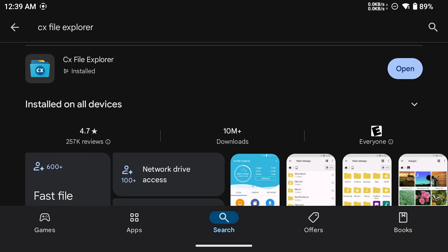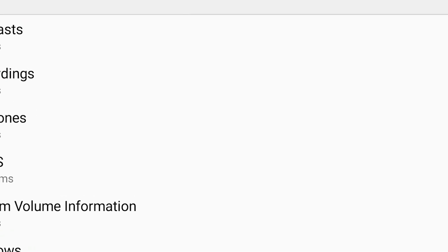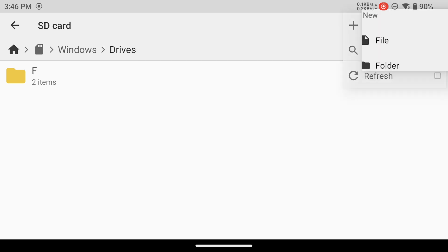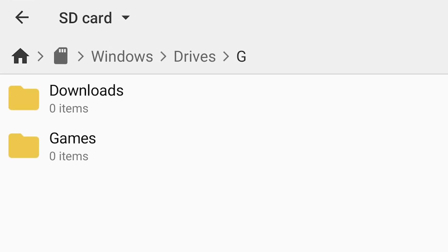Step number 1: install CX File Explorer. Other file explorers should work too, but CX lets us see our complete folder path, and we'll need that in a later step. So inside our File Explorer app, let's go to SD card and make a new folder called Windows. To make a folder, tap the three dots at the top right, tap New, and then tap Folder. Inside of Windows, make a folder called Drives, and within Drives, we're going to make a folder called G. Inside of G, we're going to make two folders: one called Downloads and the other called Games.